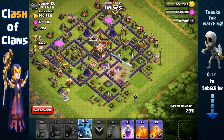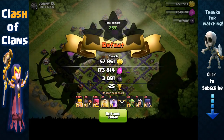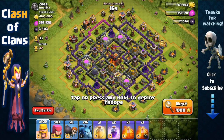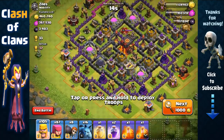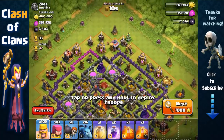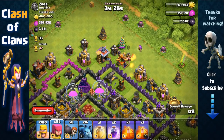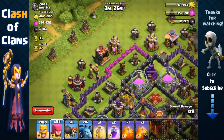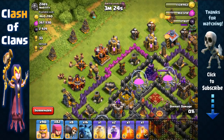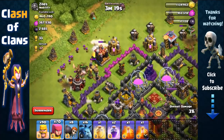We didn't even use any minions — successful again! We ended it with over 3000 dark elixir using barbarians, archers, and minions against that Town Hall 11. Okay, the next base has lots of dark elixir inside the drills on the outside and also inside the dark elixir storage, so let's go for all of it. We send out troops to grab drills 1 through 5, and for the one protected by a hut we spread some barbarians and archers around — that should do it.